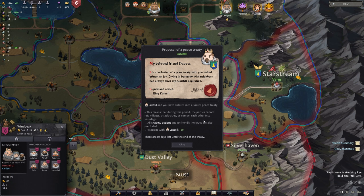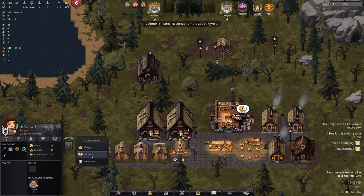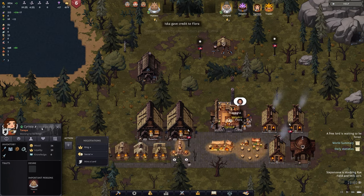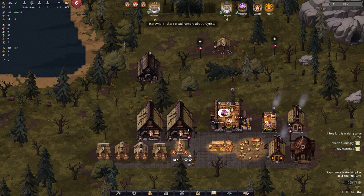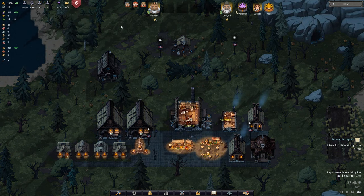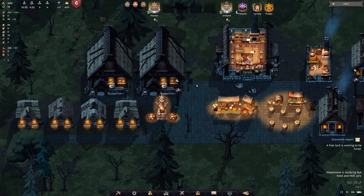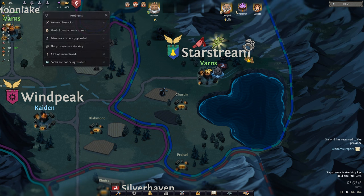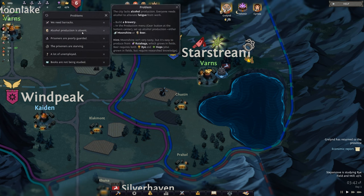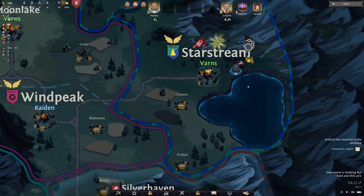My beloved friend Havoc — the conclusion of a peace treaty brings joy. Living in harmony with neighbors has always been a heartfelt aspiration. All shadow actions against them are not going to happen. Now we have another free lord available — Christa. No person's available to hire her right now, which sucks. However, maybe we could get in with her — she's only 33 years old, I'm 37, it's a match made in heaven. We need to potentially hire her and make her happy with me. We also have too many fanatics in the city, but there's nothing I can do. We have a barracks now — we need to get that up and running, and get alcohol production going. Our prisoners are starving and we have eight unemployed people.